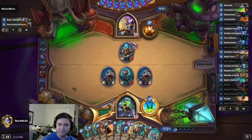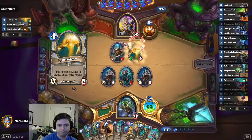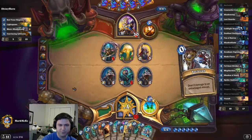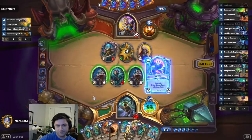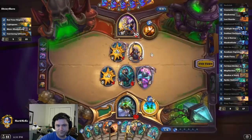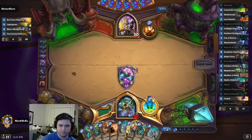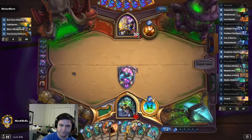People play Northshire Cleric in Rez Priest, which makes no sense. Divine Spirit — okay. Why would you go face there? Serious question. Let's kill that. Keep the Zilliax alive. I only have three combo pieces in hand — that's actually not too bad. I'm missing Shadow of Death, Mag, and Blade Flurry for reduction purposes. He's not a Quest Priest — he played the leftmost card. I can technically hit him in the face.